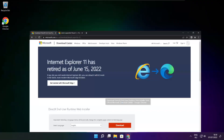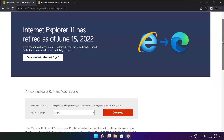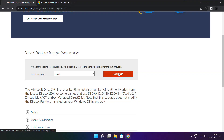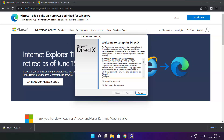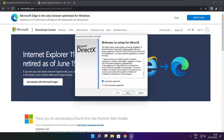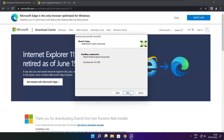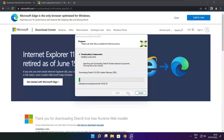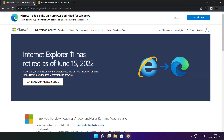Open an internet browser and go to the DirectX website — link in the description. Click Download and install the downloaded file. Click I Accept the Agreement and click Next. Uncheck Install the Bing Bar and click Next. Click Next again. Installation complete — click Finish. Close the DirectX website.